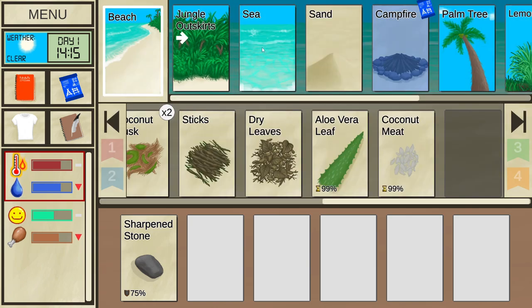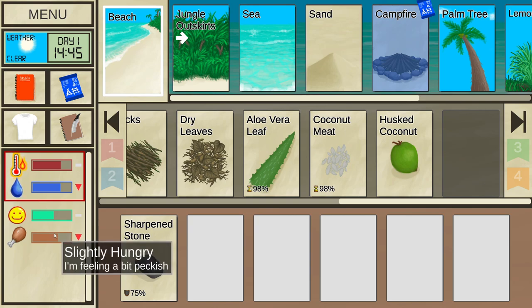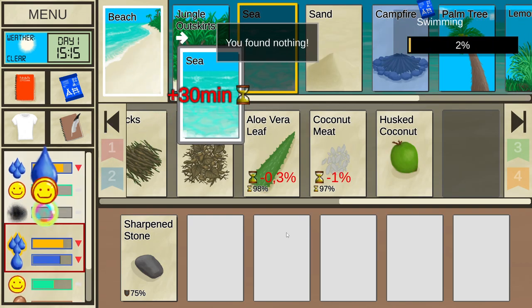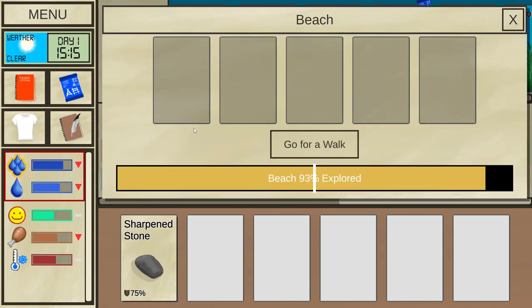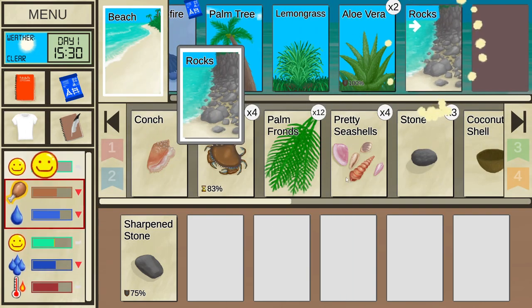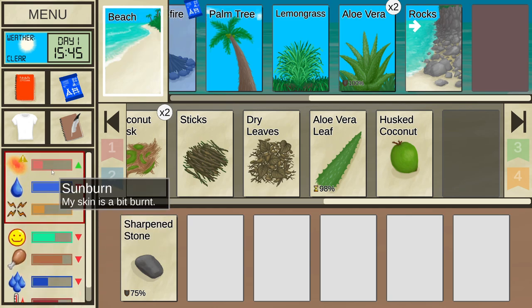Let's continue exploring. I would really like to have a fire on the first day. There's a crab and husked coconut. Stool is not apparent right now, so let's go for a dive. I want to train swimming earlier rather than later. I want to find the last stone. Found a rocky area — that's where we find the stones. Let's eat one of those to deal with thirst. Slightly thirsty and minor pain, and I'm also in sunburn.